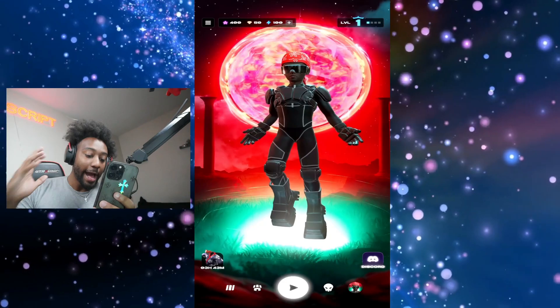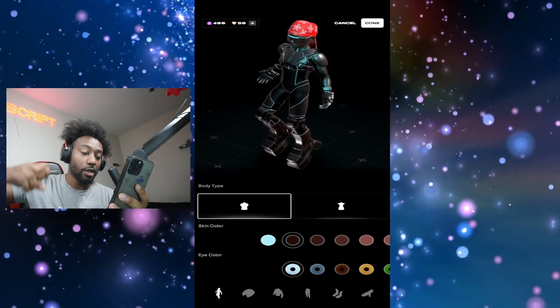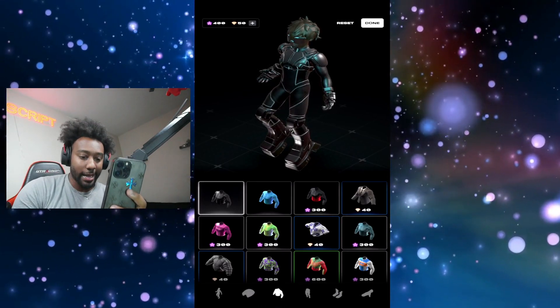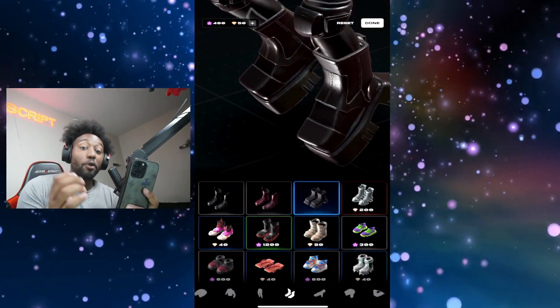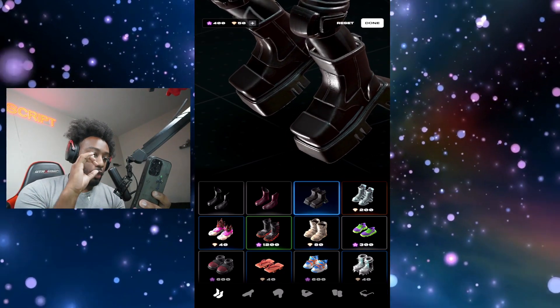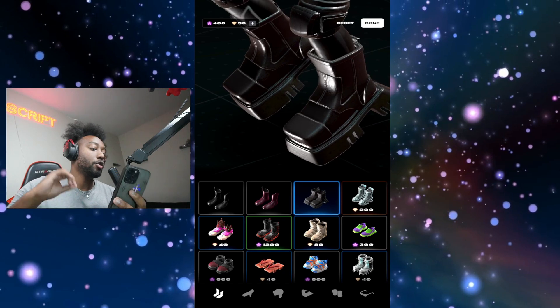If you click the bottom left house icon, this is where you can customize your character. You can change your skin color, your eye color, your hair, your body, your jacket, your pants — anything you can think of, you can change. You have these currencies that you can earn while playing, or buy some to make your character look even better.